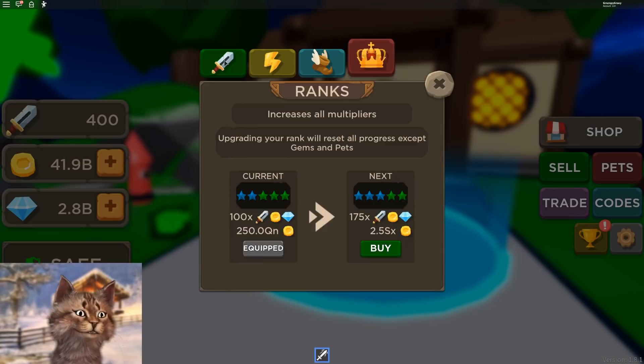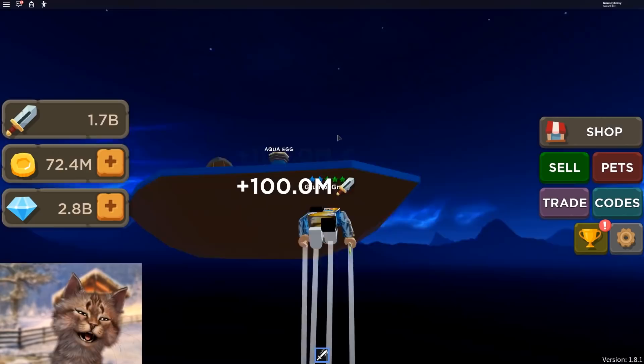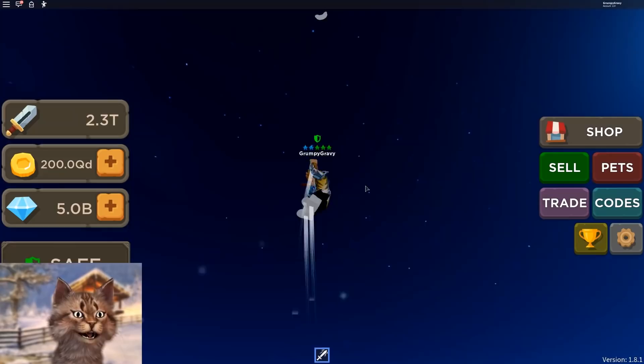We already have this rank, and now we have to get this other rank. We're gonna buy all of these — purchase all. There are so many swords we gotta get; we got all the way to this one. Now we get like 100 every time we click. This game is way too overpowered if you spend a little bit of Robux. I was playing this game for over five hours last time, so that's why I'm kind of OP.